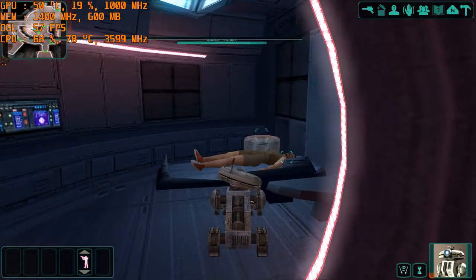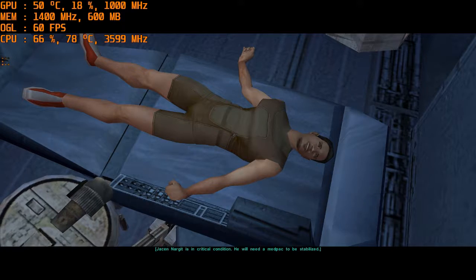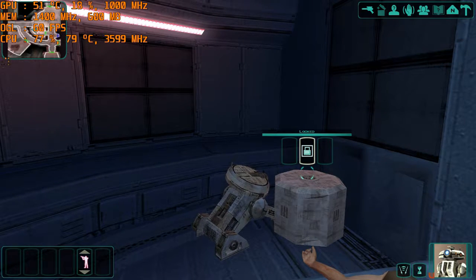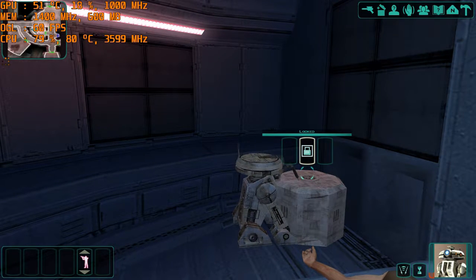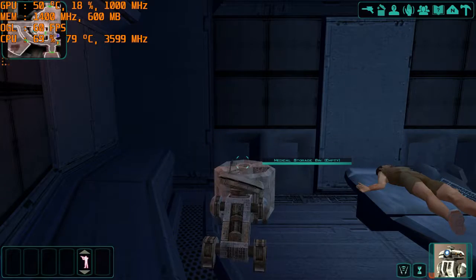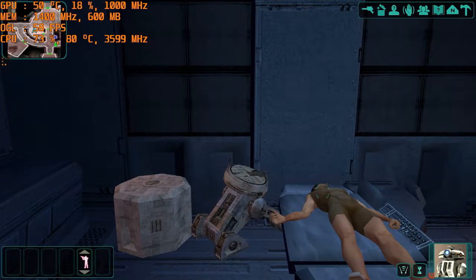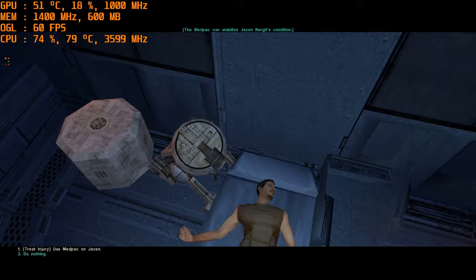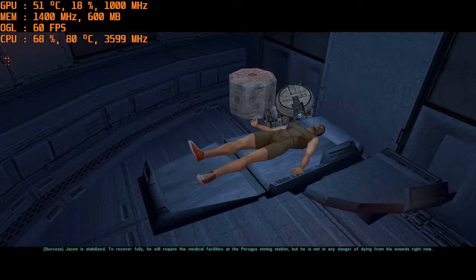This is the medical room. You are in critical condition. You will need a med pack to be stabilized. The med pack can stabilize your condition. Success! You are stabilized. To recover fully, you will require the medical facilities at the Paragus Mining Station. But you are not in any danger of dying from your wounds right now.